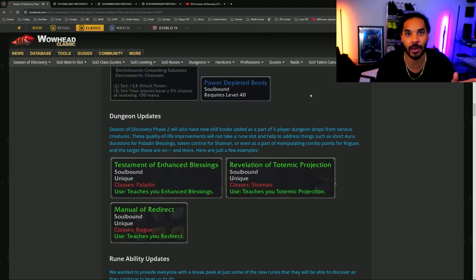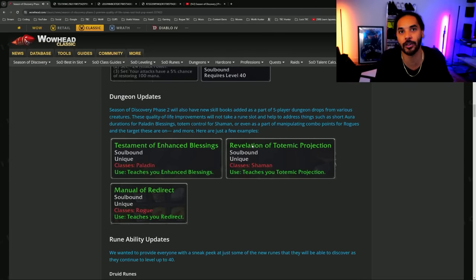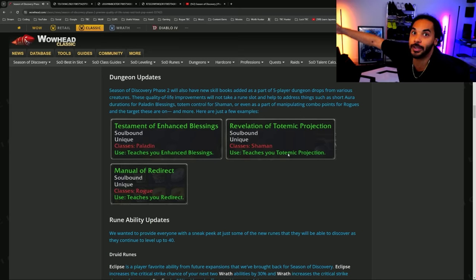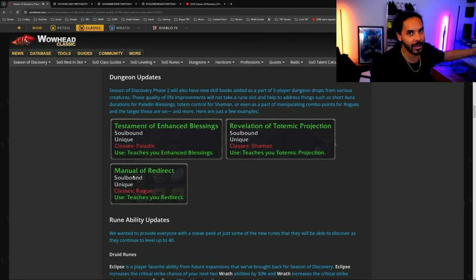Before looking at the runes, they did do some quality-of-life updates. I released a video covering QoL runes I thought we should get for Season of Discovery, and it looks like they listened to a lot of them. Totemic Projection lets you move your totems — no more leaving them off in Narnia. Redirect for rogues helps with combo points. Enhanced Blessings means longer blessings, which is one of the most frustrating things to deal with. You won't need to get these in the raid itself — they come from five-player dungeons, and these QoL things aren't even taking up a rune slot.